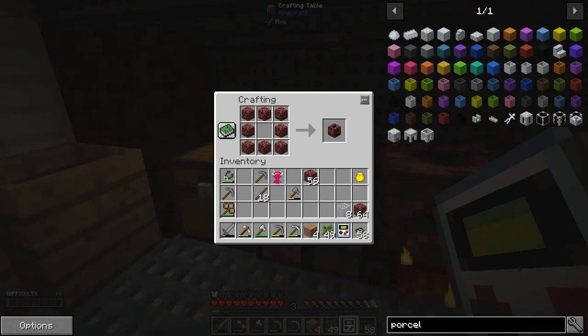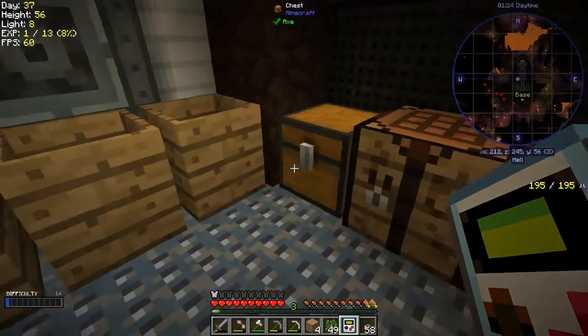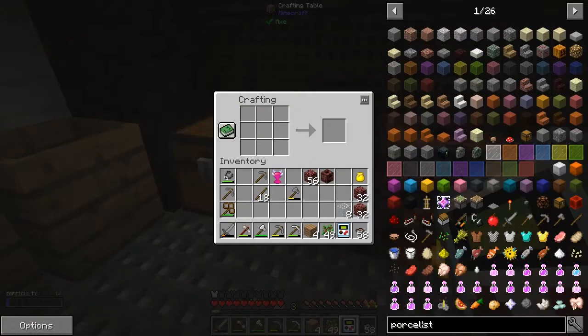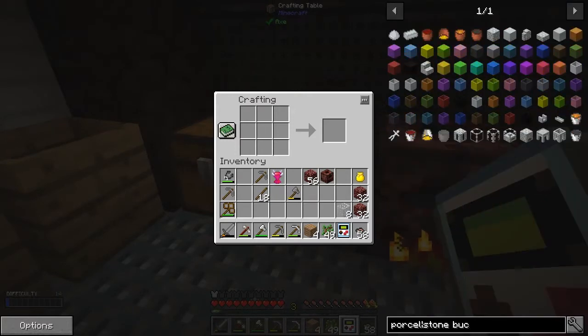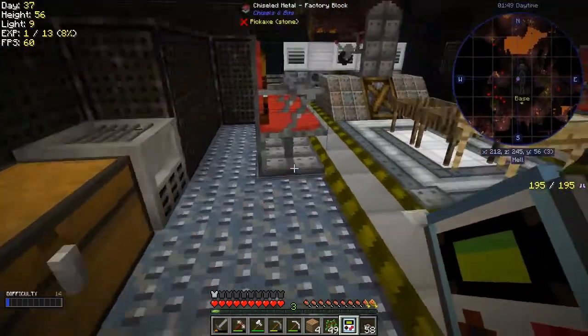Having said that, I've got so much netherrack, so let's make the netherrack furnace first. We need eight fours - 32 nether brick stone to make it. So the next thing we've got to make is a stone bucket. We need three pieces of cobblestone - I presume it's just any form of cobblestone. We should have some in this chest here.